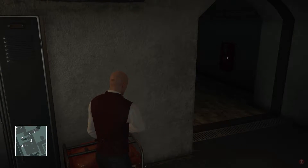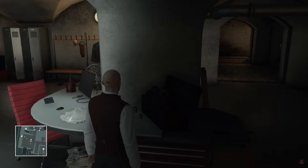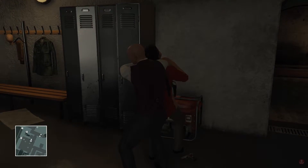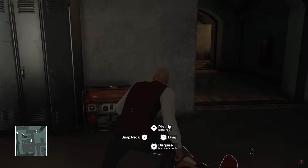One of my targets is right here, so I'm gonna distract him with this generator. I'm not gonna kill him right away — I'm just gonna subdue him, because remember I have 30 seconds to kill my two targets once I kill the first one. So I'll let him hang out for now.